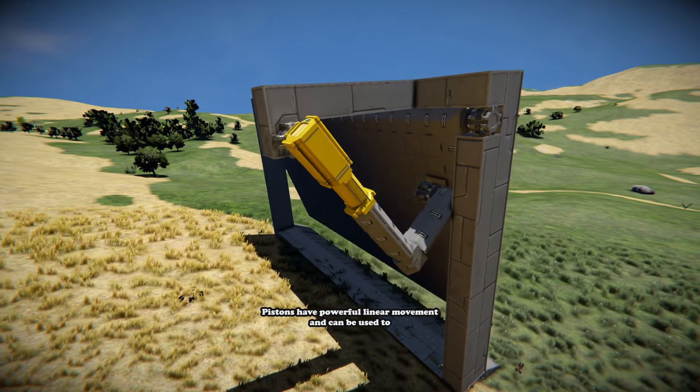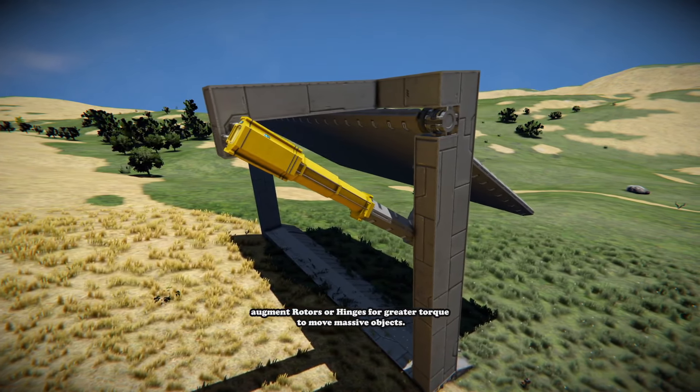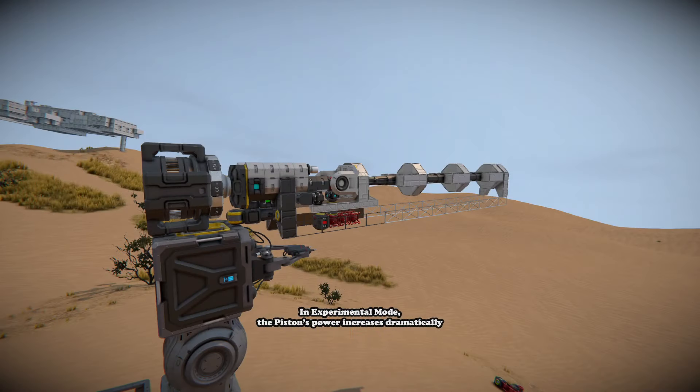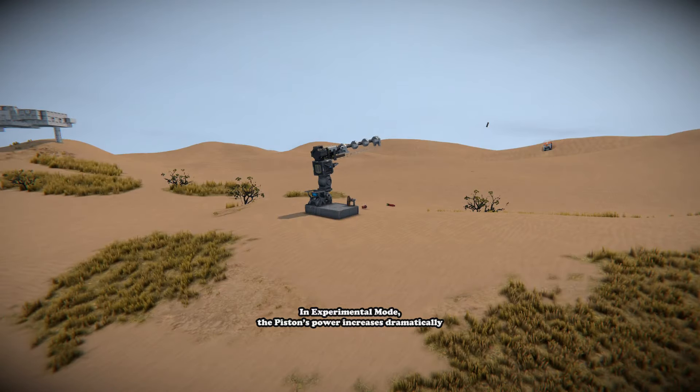Pistons have powerful linear movement, which can be used to augment rotors, hinges, or greater torque will remove massive objects. In experimental mode, the piston's power increases dramatically and can be employed in unexpected ways.